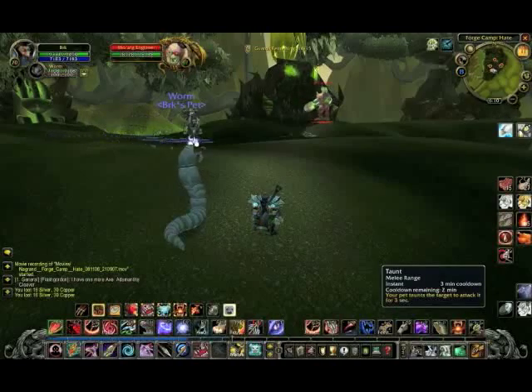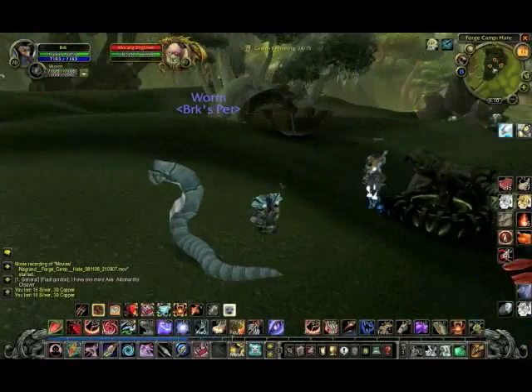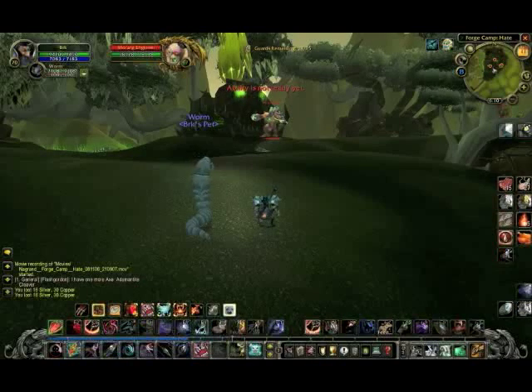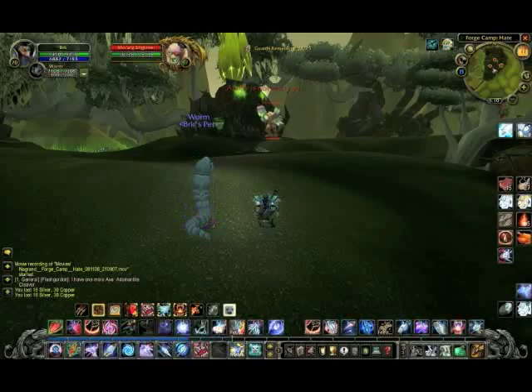We got a death knight with some stuff around him. Can't swing a big worm around the ground without running into a death knight. So off we go! It would certainly help if we pressed the right keys instead of dumping traps and turning off the Aspect of the Pack.